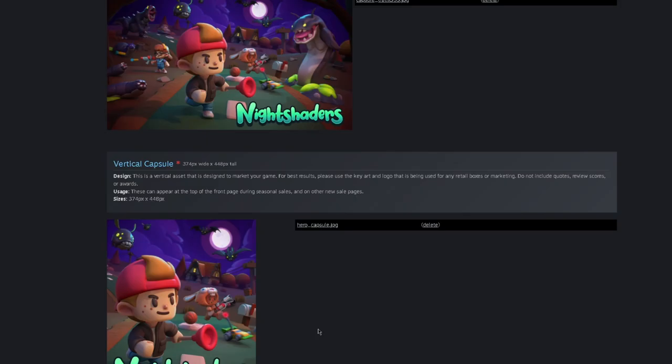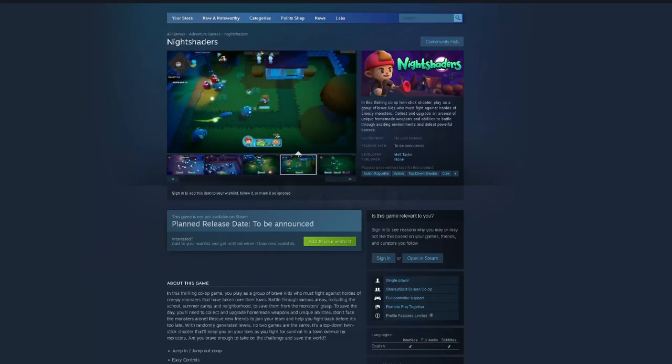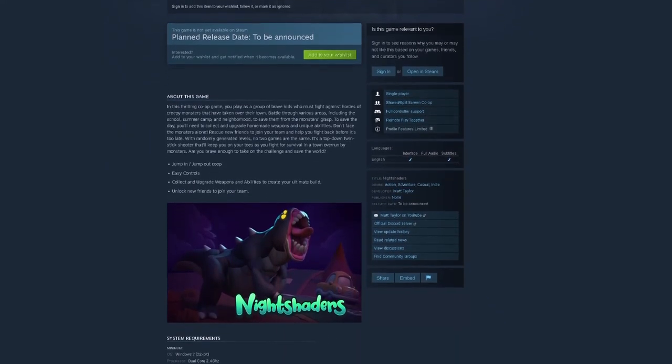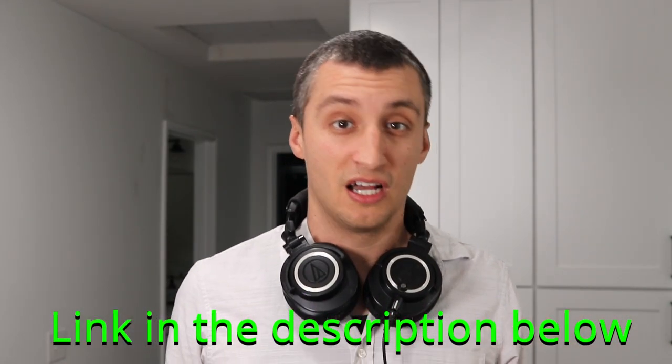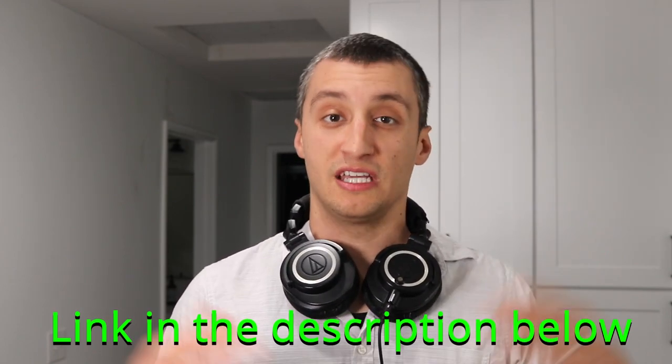With the key art done, I can finally start building my Steam page. If you go on Steam and search Night Shaders, you'll find it — which is really cool. It's a big milestone for me just to see it there, even though the game's not out. If you want to support the game, I'd really appreciate it if you could go to the Steam page and hit that little wishlist button. It doesn't cost you anything, just a few seconds of your time, but it's really going to help the game get noticed when it launches. I should have started this when I started the project — I'm just not a marketer, I'm a game developer.